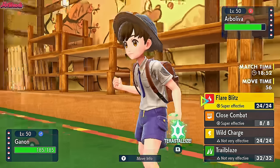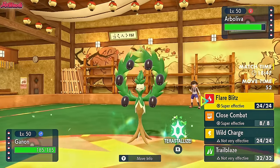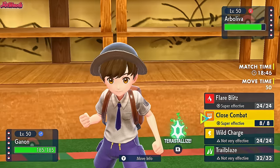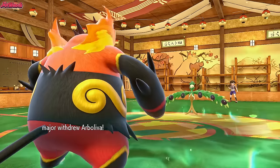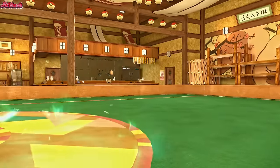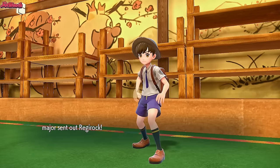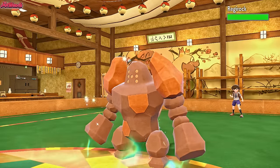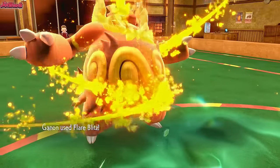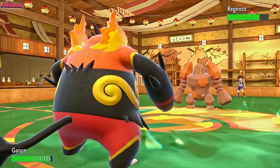They can't exactly go into the Regirock because I could go for a Close Combat, being that Arboliva is a normal type. I'm actually tempted to go for the Close Combat — but no, because they probably bring Drifblim in. So they withdraw the Arboliva. It's either going to be Regirock or Drifblim as they bring in the Regirock — nice and shiny. I could have gone for a Close Combat there, which would have been a really cool play. We go for a Flare Blitz — it's still going to do a nice little bit of chip. Yeah, there we go.